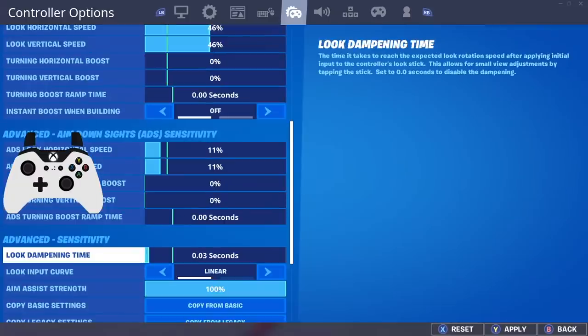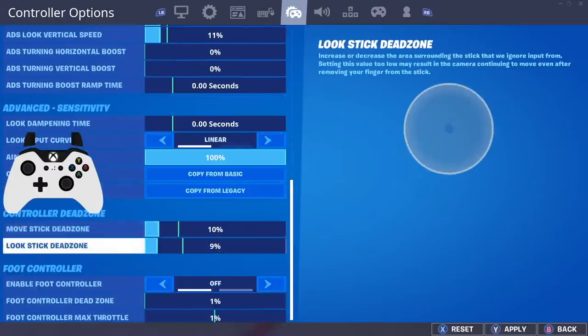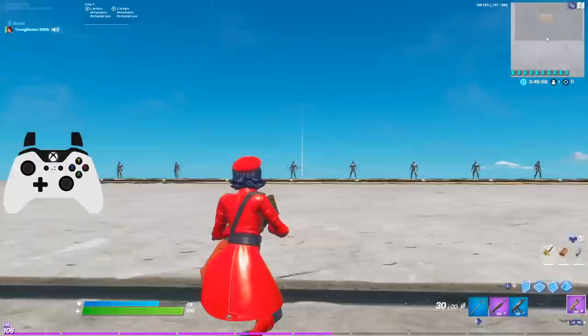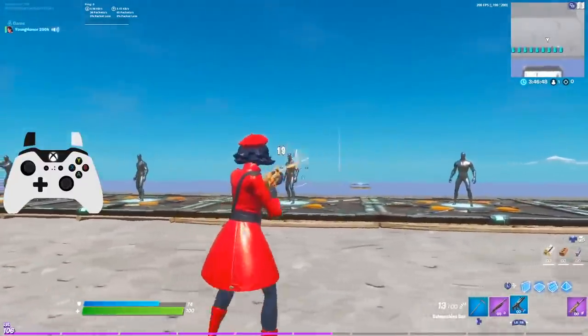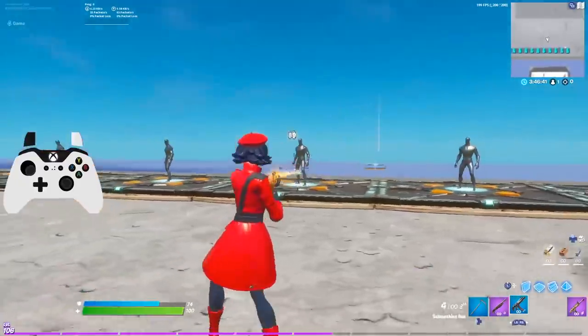For look damping time — up until the update I played on 0.06, but after the update I felt I didn't really need it anymore for AR help. If you're still struggling hitting shots from range, I would recommend putting on a little bit of look damping time, as it can give you major benefit. My dead zones are 10% and 9%. Also keep your foot controller setting off, because it adds input delay to your controller.